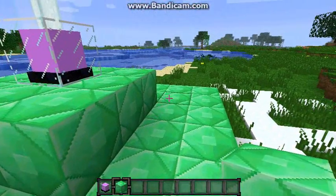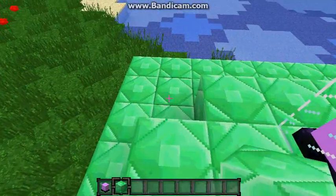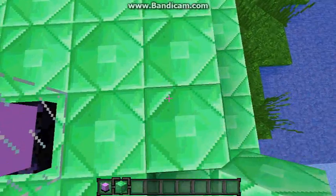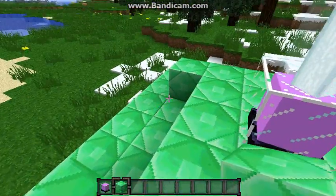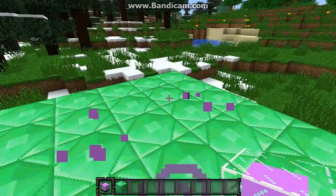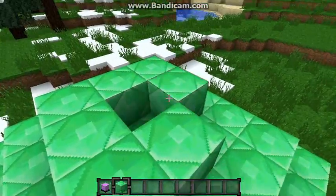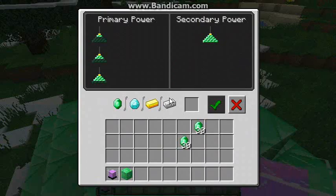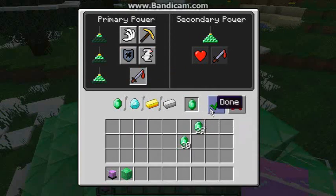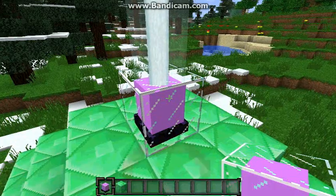And as you see, I still have the effect, and as long as you're in the radius it stays. And then let me place it on here — as you see, the next layer lights up and you get Strength. Now you have Strength.